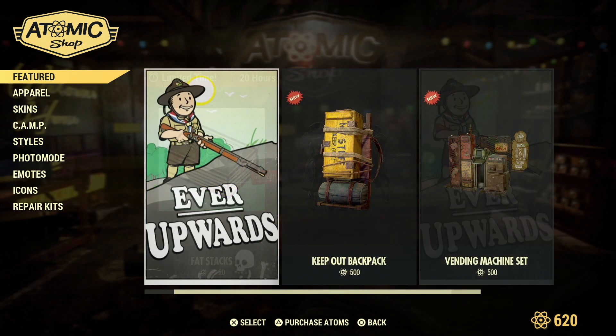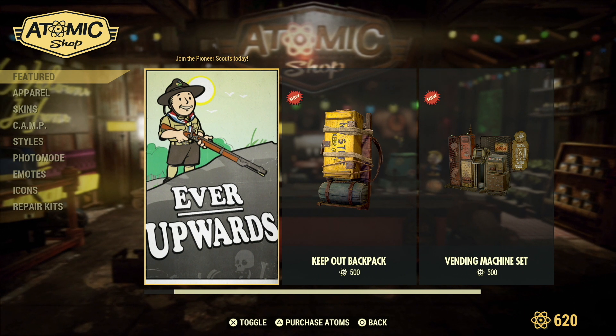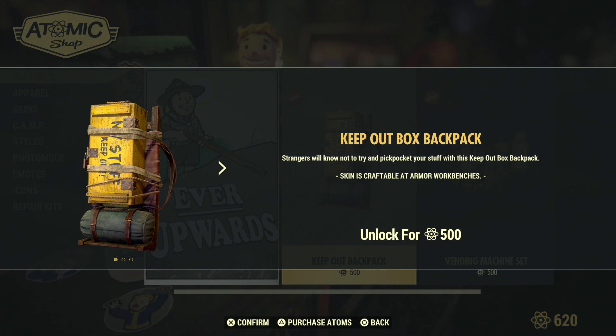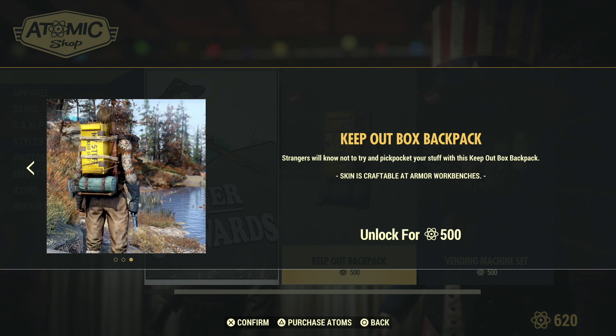I'm here to do the Ever Upwards update. Join the Pioneer Scouts today — Pioneer Scouts are the new faction. The first item we have here is the Keep Out Backpack. Strangers will know not to try and pickpocket your stuff with this Keep Out Box Backpack, and you get that for 500 atoms. Now, do you automatically have a backpack in your inventory? The answer is no. You have to do the Pioneer Scout questline — I believe you have to get to the second rank. There's Tadpole and then the next rank, and that's when you get the backpack. So just a heads up: you can buy this in the shop and you still won't have it.